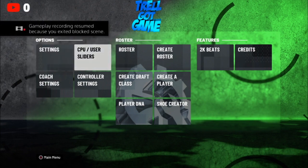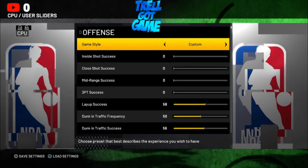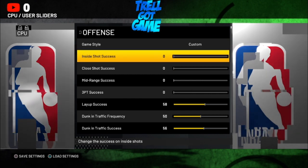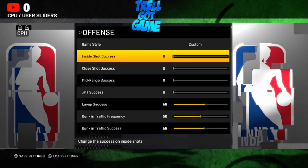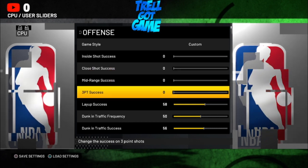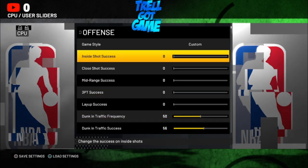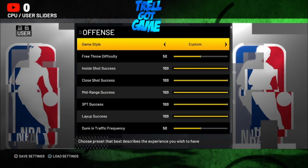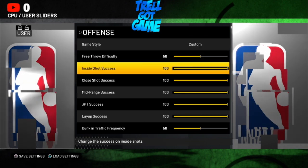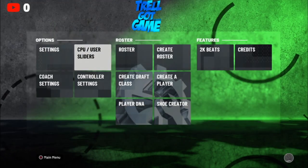Another thing you want to do is go to CPU slash User sliders. As you can see, it's on Rookie, but make sure you turn it on Custom. This is for the CPU — I took down all of the shot success so they won't be hitting their shots, making it easier. Then press R2 for your user settings — put it on Custom and put everything up, basically. Just put everything up.